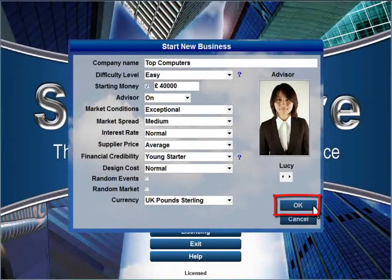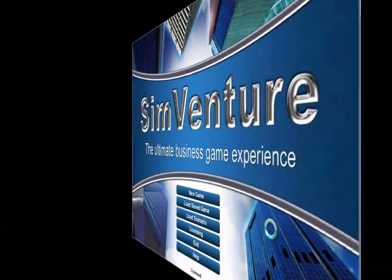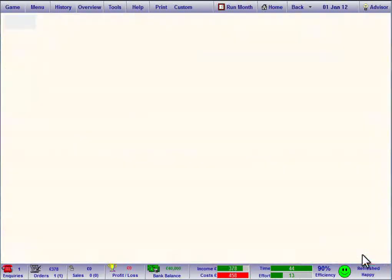Once you confirm your settings, the simulation creates a unique set of data to represent the virtual market that you will work in. So every new game needs thorough analysis to ensure success. The scenario briefing gives more details about the starting position of the business, and an advisor report gives you some guidance on how to get the business off the ground.